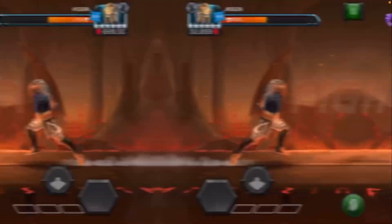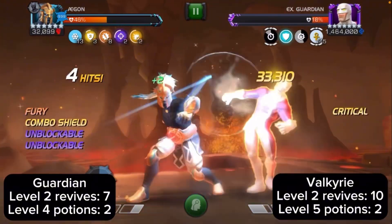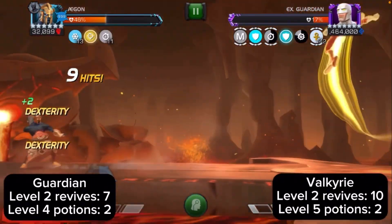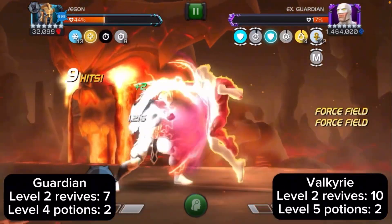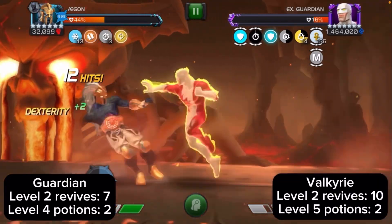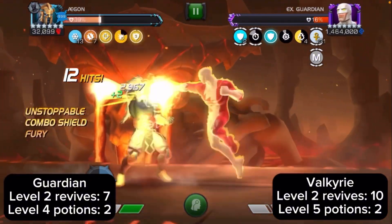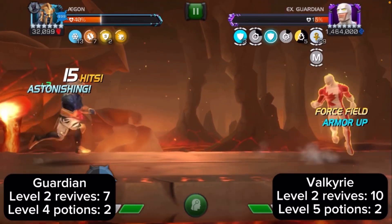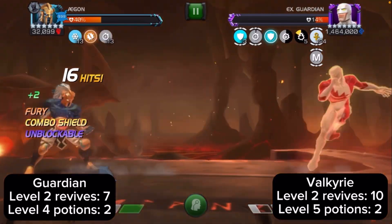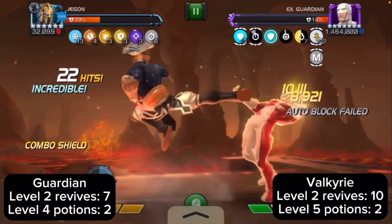Guardian is up next — this is an easy fight. He just auto-blocks a lot, but by then Agon would be fully ramped up. I had to use seven level 2 revives and two level 4 potions against Guardian. For whatever reason I didn't record Valkyrie either — I was at work when I did those fights so I forgot to record them.